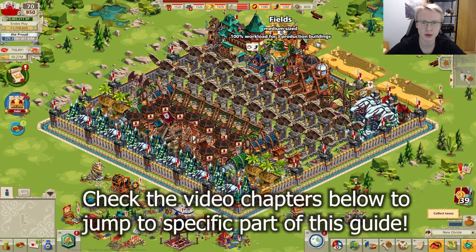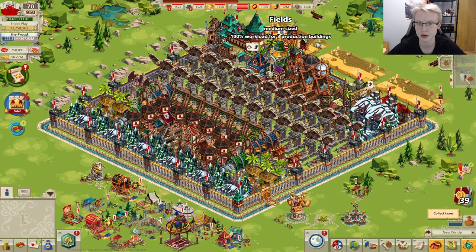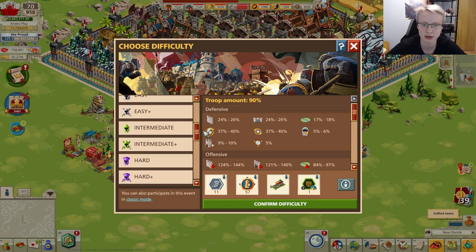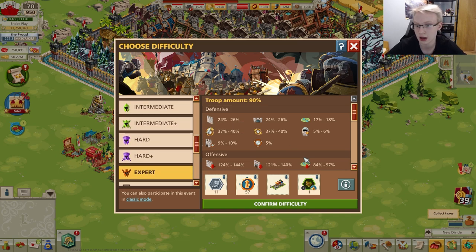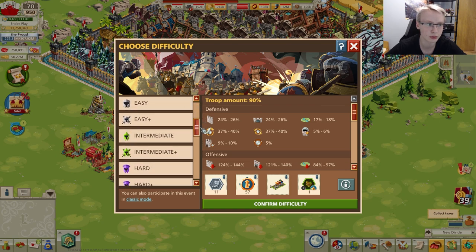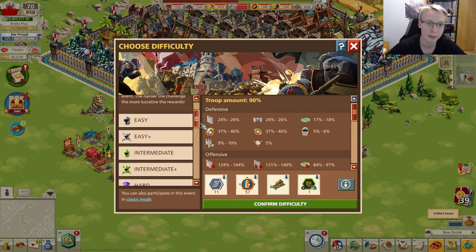Hello everyone and welcome to another Good Game Empire video. Today I will be explaining how the new Khan invasion works, which was added between March and April of 2022. We will be talking about this addition to the nomad invasion event. I'll begin with explaining how difficulty levels influence the strength of the Khan attacks and the Khan camp.